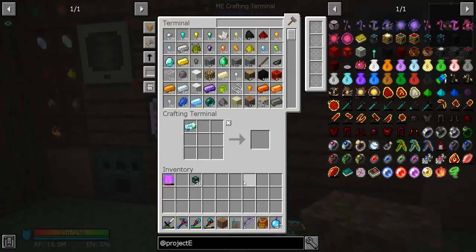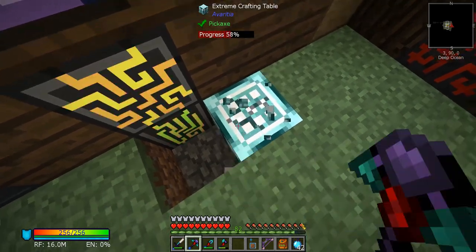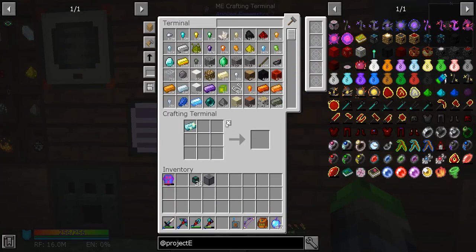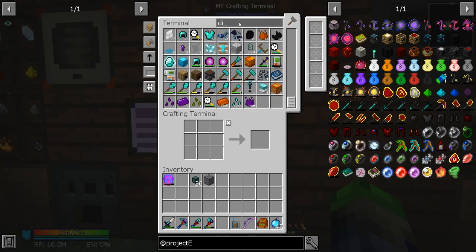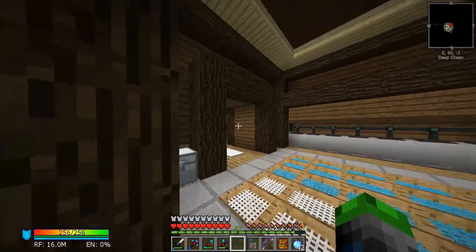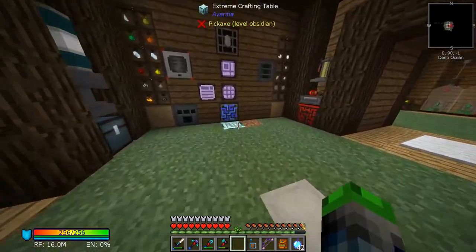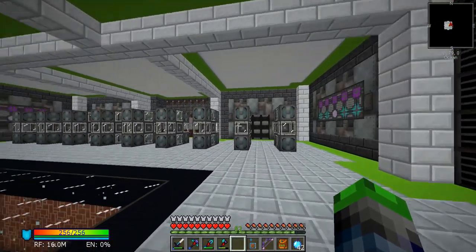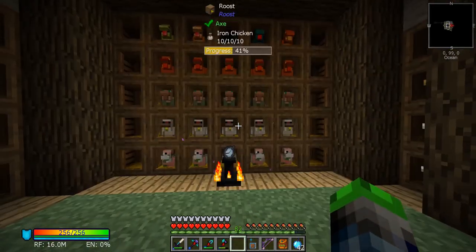We're just going to put it right here. I've actually never used this before, but we're going to be using it a ton. There's also something I want to talk about — a possible base redesign. This base has been pretty productive for early game, but it's difficult to get around; you have to walk all the way over to the mob farm on the other side. I'm thinking a base redesign — let me know in the comments. I'd go totally futuristic, rip everything out, probably move quite a bit.